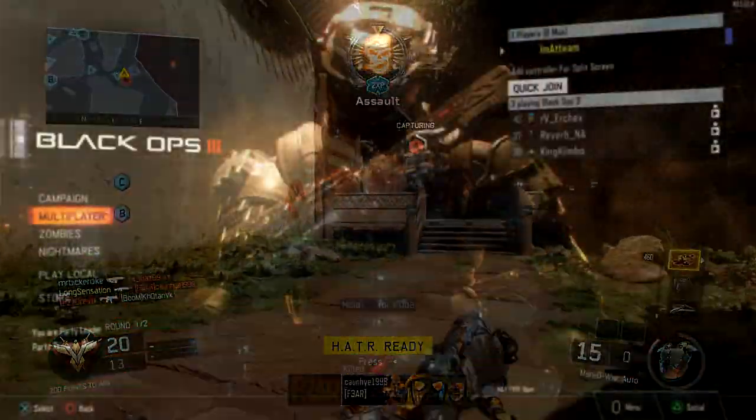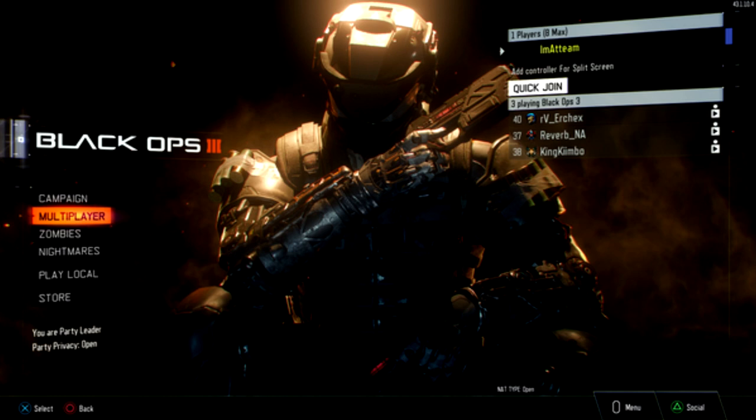First of all, there is a quick join option in the menu so you can join your friends online, which is very cool — something very convenient for players. There is also the ability to save custom games, and some other features in regards to the black market, which I want to focus on in this video.